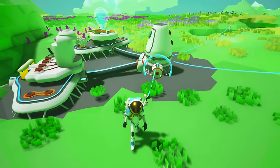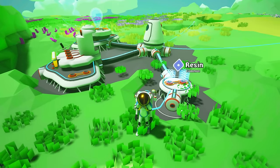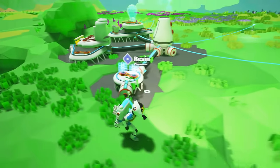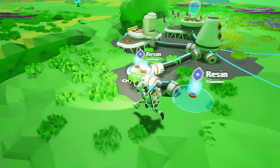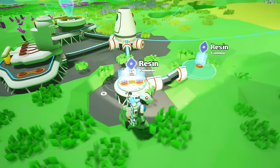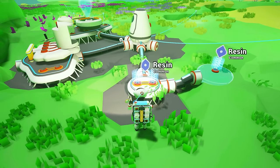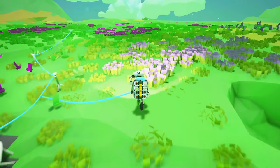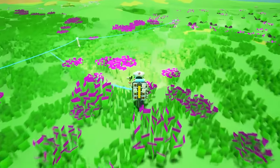One thing I do want to make, which I'm going to build over in this direction, is one of the printers, because that will enable us to build a whole host of new stuff. Right now we need some resin and we need to go exploring. Let's see how far we can get towards the spaceship — probably not too far, but at least it'll be a good chance to explore.